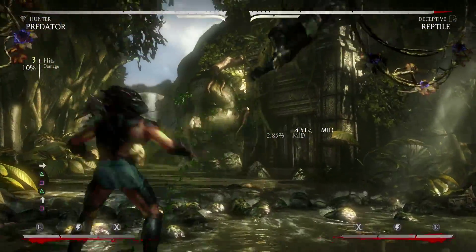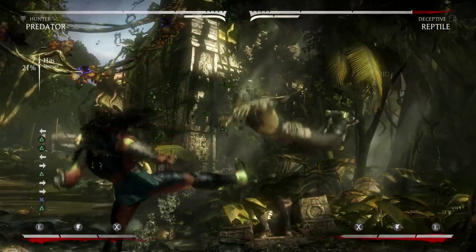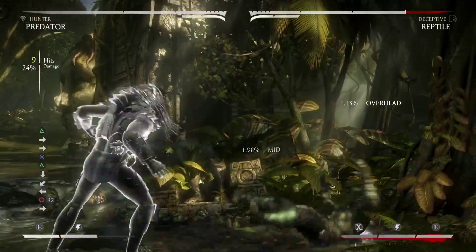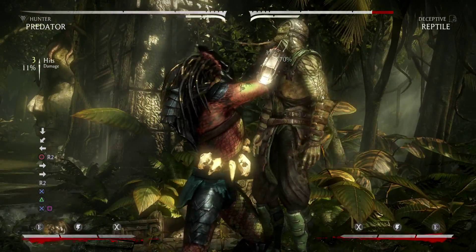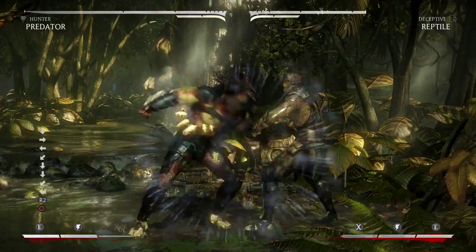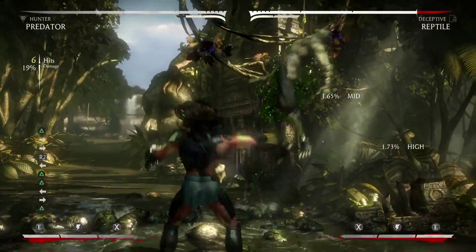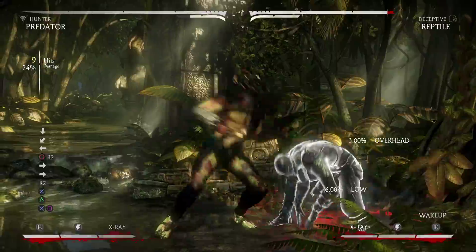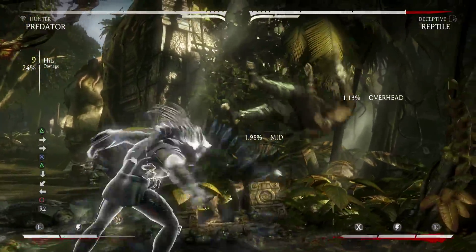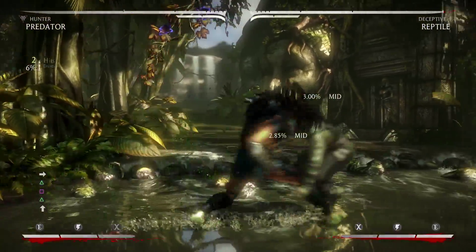So that is an armor break — I've done it a thousand times, now I'm gonna do it a thousand and one times. That breaks armor and cannot be blocked once they start the wake-up. It does look like it combo'd, but the combo meter doesn't count this. You get pretty much 42 percent damage.